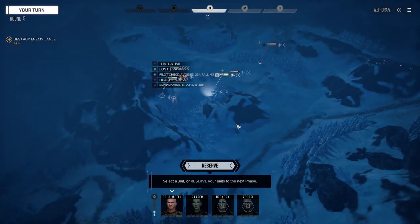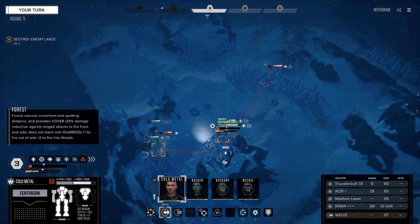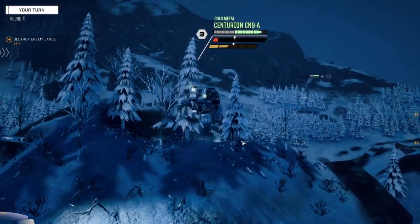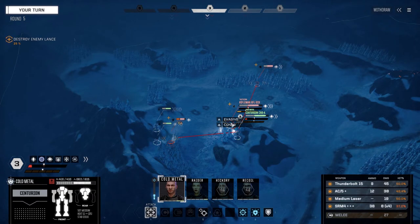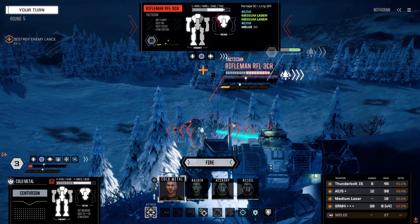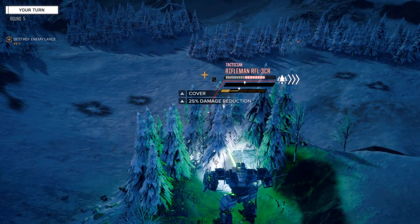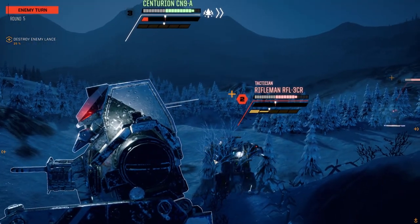Cold Metal - I'm going to take one for the team and back up here, get my stability back. Should we try and kill this guy? Damage is on the back. I'm thinking the Rifleman is probably the best bet - let's fire everything straight on him. Not bad - I think we hit with the autocannon or the Thunderbolt. Is he going to melee again? No.